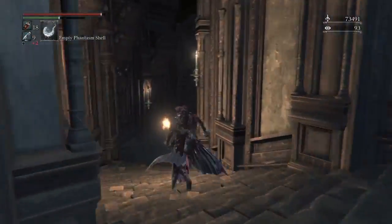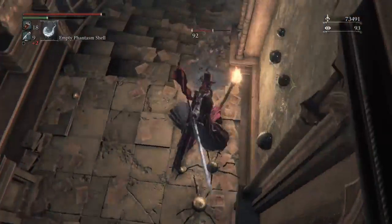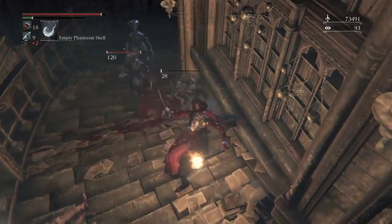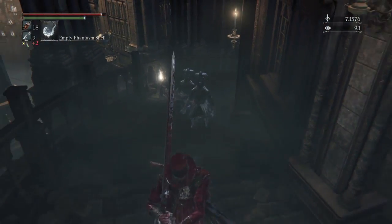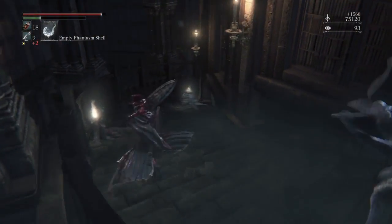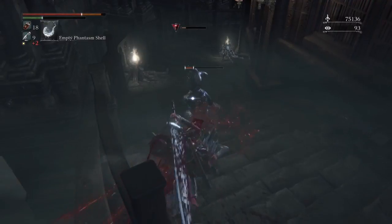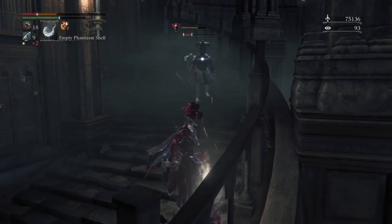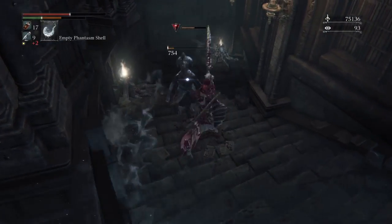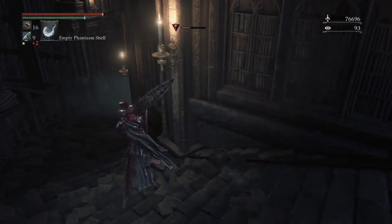So then we're just going to keep following this spiral staircase. And there is a Skitterer. Stop running — you're only making this more difficult for yourself. Let's go, big boy. Whoa! Okay — despite your size, you are not a joke, good sir. I respect that. That really scared me. Three bloodstone chunks right there. Very nice.